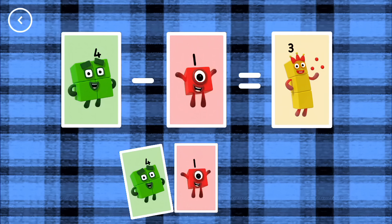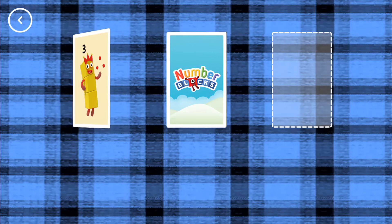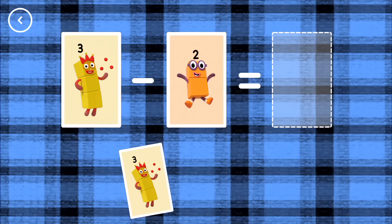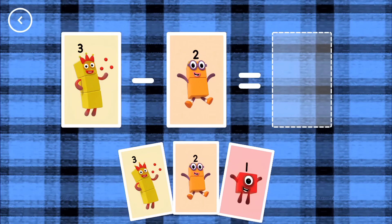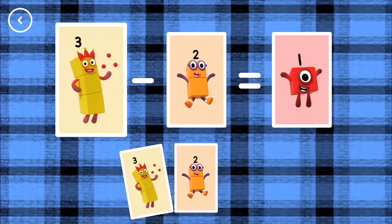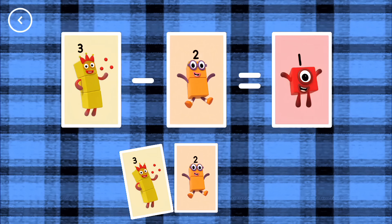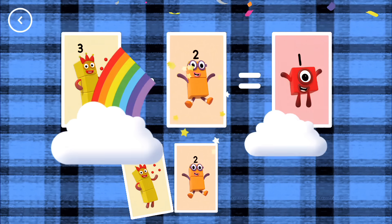Four minus one equals three. Yes! Three minus two equals one. Woohoo!